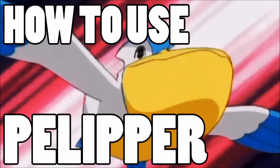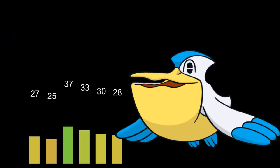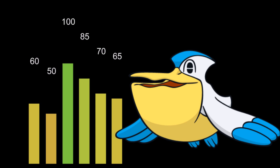Welcome back Wolfpack, Vrilis here, and this is how to use Pelipper. Pelipper has some interesting stats. Looking at it, we have a hundred defense out of nowhere, which is pretty cool. Really good defense right there to start working with, and even then the special attack, while not being the highest, is pretty decent on a tanky Pokemon, with 85 special attack, 70 special defense, and 60 hit points aren't the most ideal.